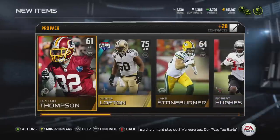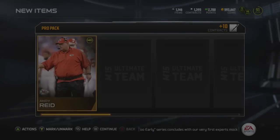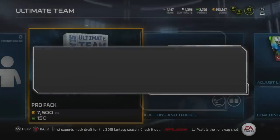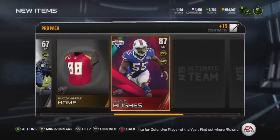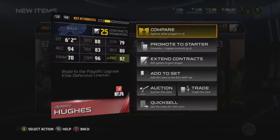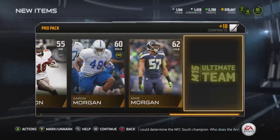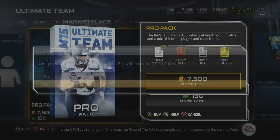I can't end it on that absolute dud, so let's see what we can get in pack four. Having spent around 100,000 coins so far, we end up getting a gold Mike Pollock — no Christmas gift or collectible again. I opened a fifth pack and we get a Road to the Playoffs elite Jerry Hughes: 88 speed, 97 finesse move — he just seems like an absolute beast. We also got an Adam Vinatieri. So two elites in five packs plus a Christmas gift.